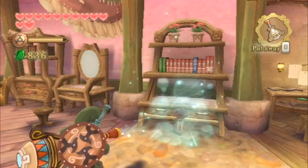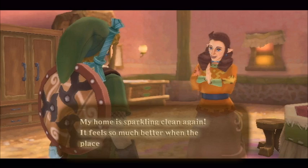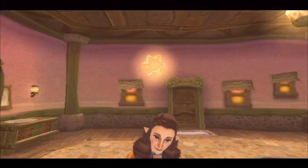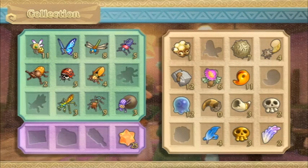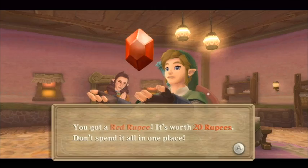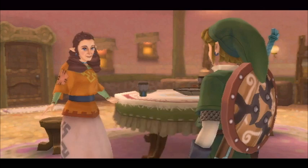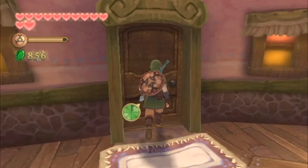After clearing all the dust, Malara will be very grateful and you'll be rewarded with five gratitude crystals. She'll also give you 20 rupees. This triggers an optional side note as well — if you return to Pipit's house at nighttime, you'll hear Malara and Pipit getting into a small argument. Pipit complains about her wasting money and hiring people, since he's taken a night patrol job at the Knight Academy just to earn enough for the family, and now she's giving those rupees away.